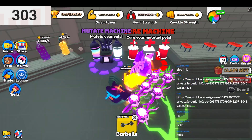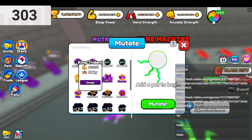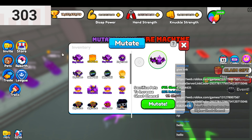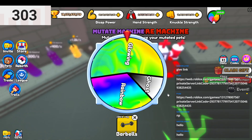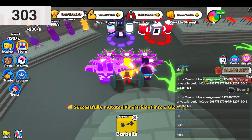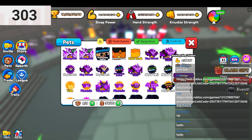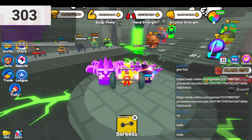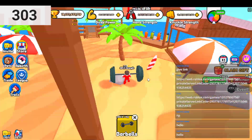Here's a new tip on how to get better pets — the Mutant Machine and the Cure Machine. With the Mutant Machine you pick any pet and mutate it. I tested one: it went from 1080 to 1168, which is about a 90-point boost. I got Glowing, which is the worst common result, so even the worst mutation still gives a solid boost. It will help a lot.